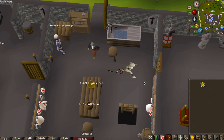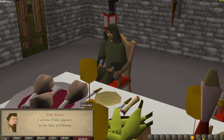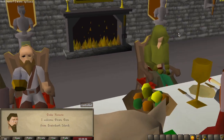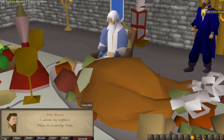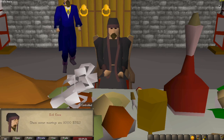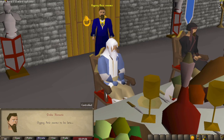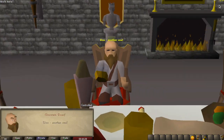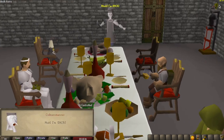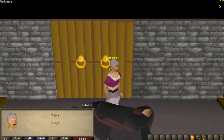You need to speak to the chef again and then open the door into the dining room. Once you're in the dining room there'll be a really long cutscene. Each of the people in the room will unlock one of the mini quests for you, so when you want to start a mini quest you talk to the applicable NPC in the dining room.